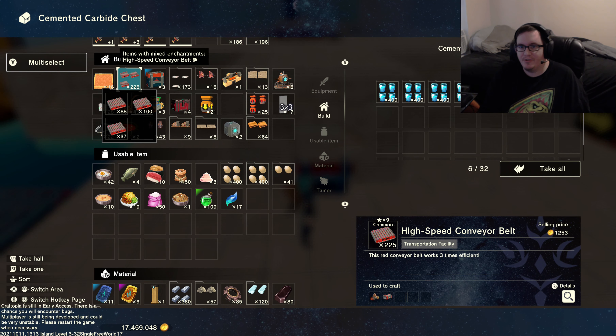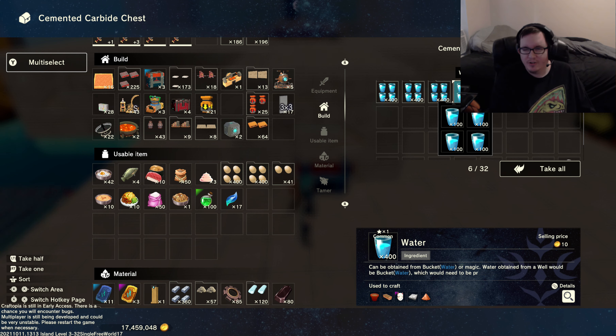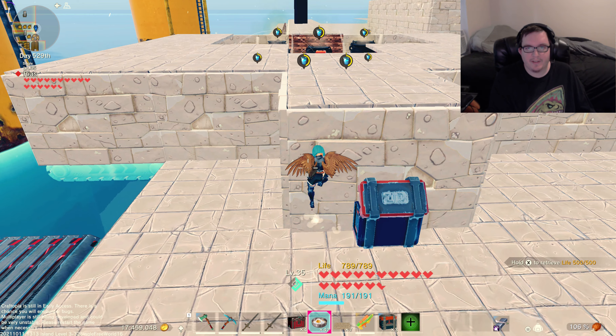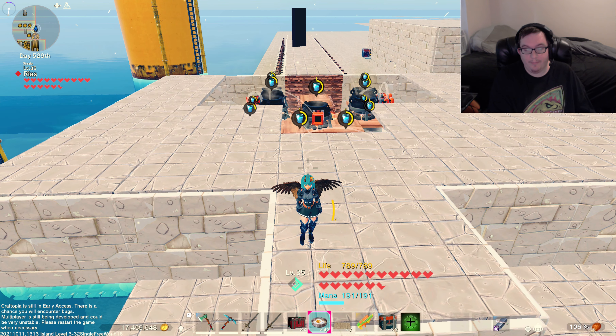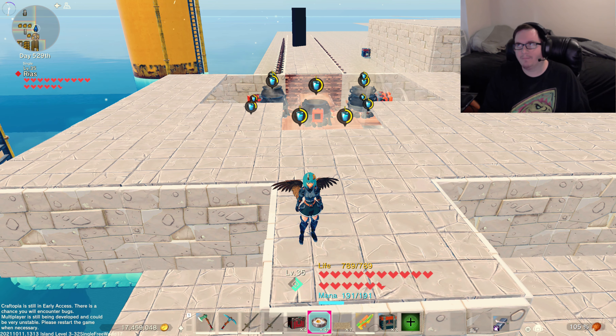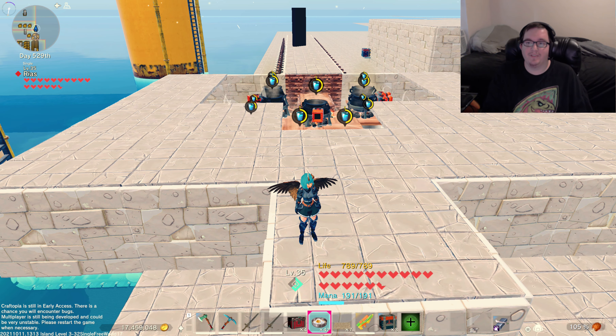Then I open the chest and as you can see I have 1636 things of water. So that is my water farm reveal — that's how I'm saying that now. Anyways, that's the well reveal!